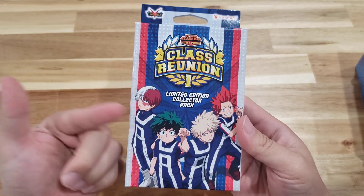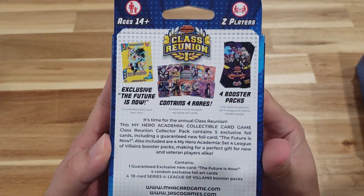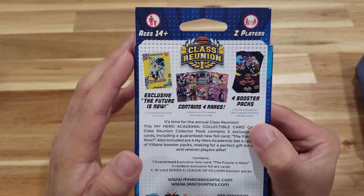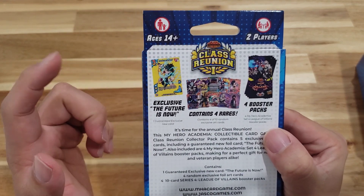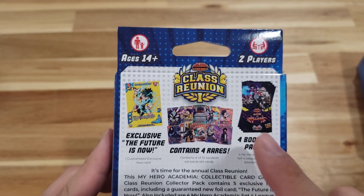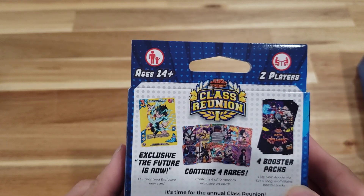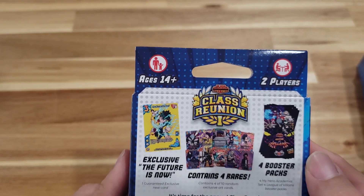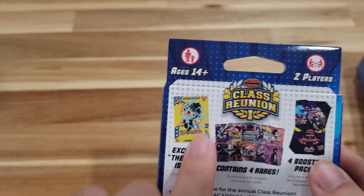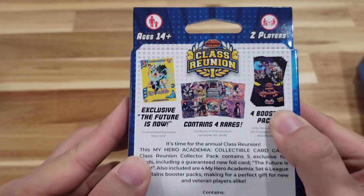Real quickly showcasing each of the products separately. This is the Limited Edition Collector Pack, and this is pretty much what's in store. You have the 'Future Is Now' exclusive holographic foiled card right here, and you have four booster packs of the newest set — Series 4 of the My Hero franchise — which is the League of Villains booster packs.